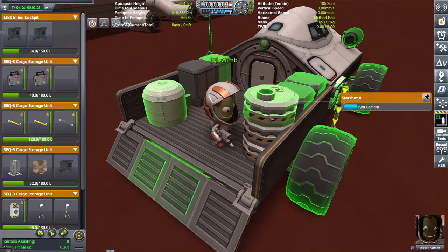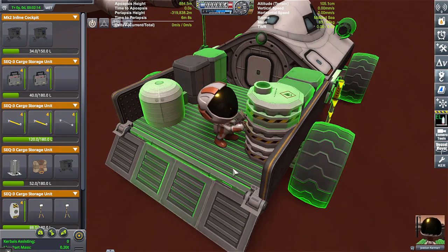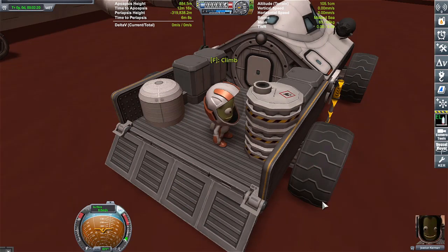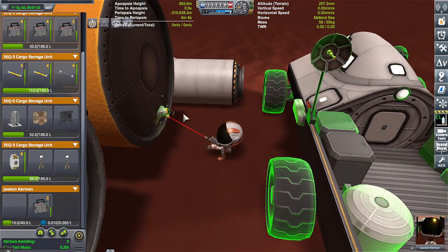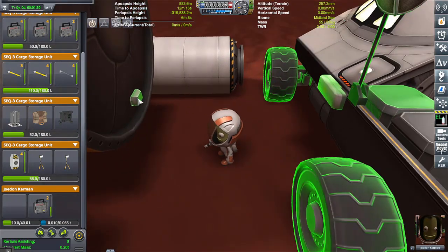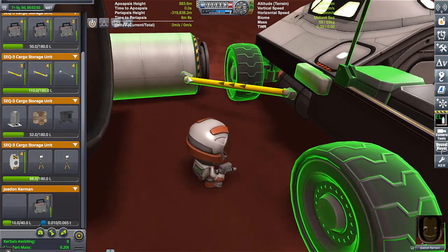So I started looking at developing a work truck using the new Kerbal inventory system that is now stock. The work truck can carry things like lights and struts and fuel lines and all the other good stuff. I tried to attach fuel lines to the truck to see if that was a thing, and unfortunately it is not — the vessels have to be docked together in order for anything to be linked together via struts or fuel lines.